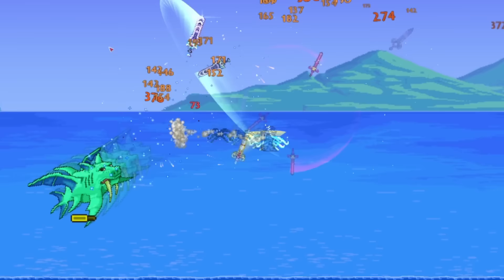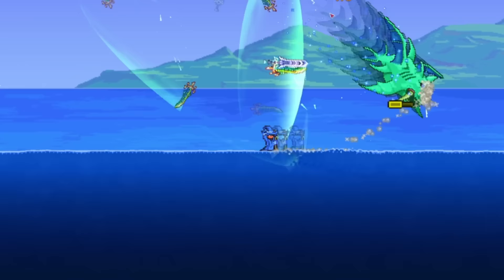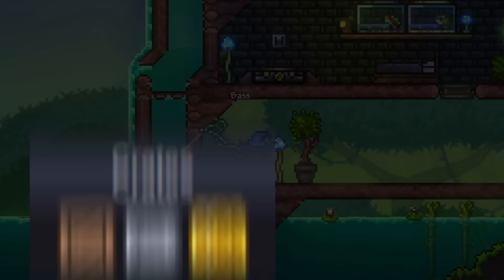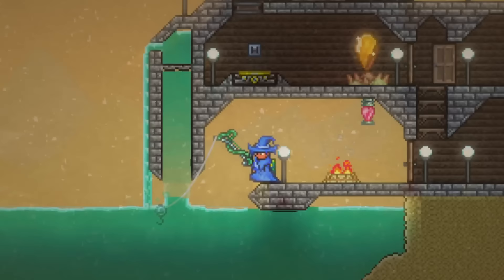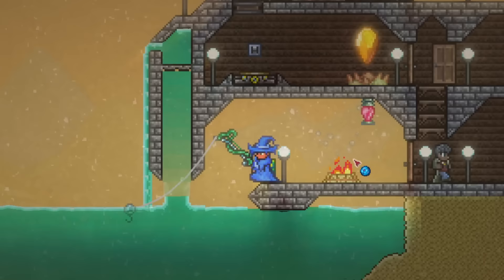Moving on to the next tip now, we have Fishing, which may seem pretty boring at first, but it can be extremely useful in pre-hard mode. The main use you'll get out of fishing is Crates, which can give you a ton of great items, like rare weapons like the Enchanted Sword, almost all of the ores, great potions, and much more. These crates allow you to skip certain parts of the game, like mining, herb collecting for potions, and having to make or find certain weapons. You are able to fish in almost any body of water, assuming it's big enough, which includes honey and lava, with each type of liquid and biome giving you different loot.